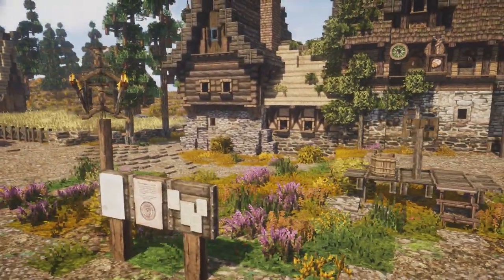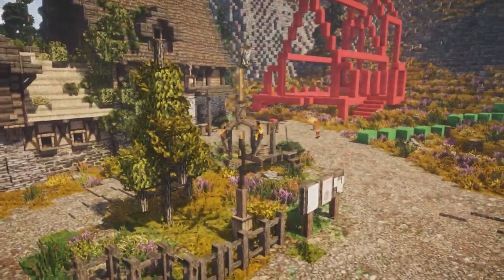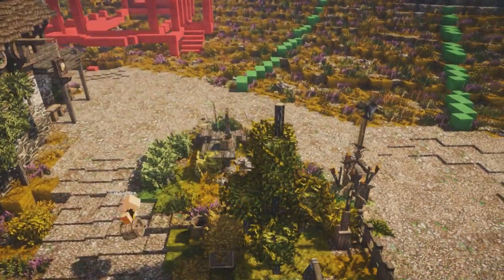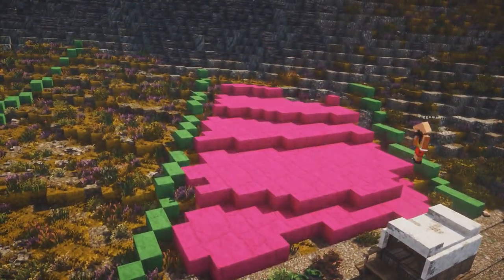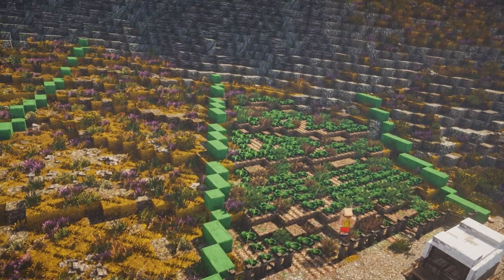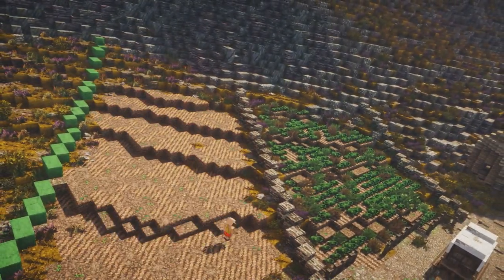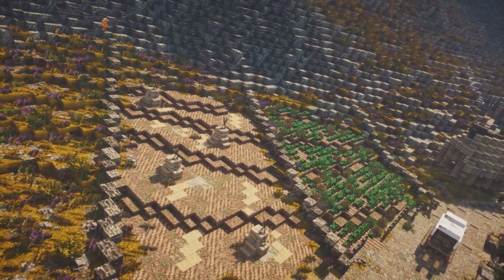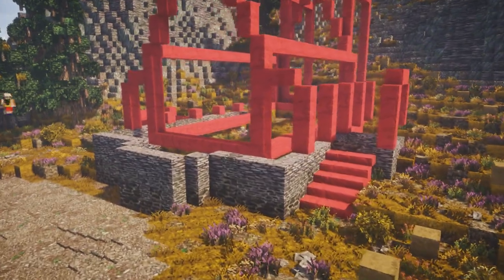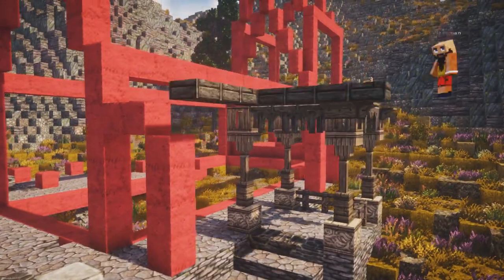In today's episode we are building a lot of the stuff surrounding the houses — we're finishing the village. We're building some roads, some small bridges here and there, adding a little gatehouse to get into the northern part of the village, adding a small city center where we'll have some public speaking areas, notice boards, and just farms and trees and bushes here and there.